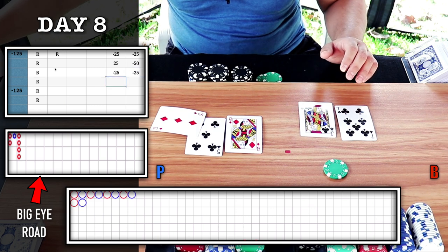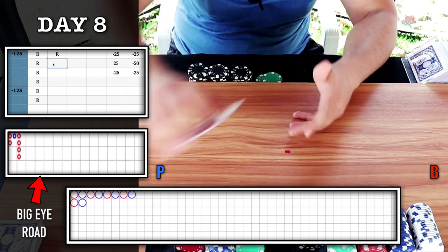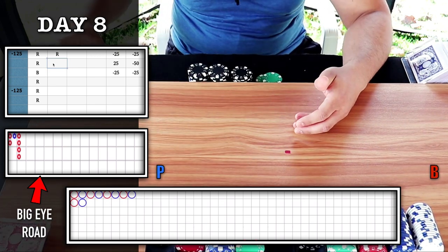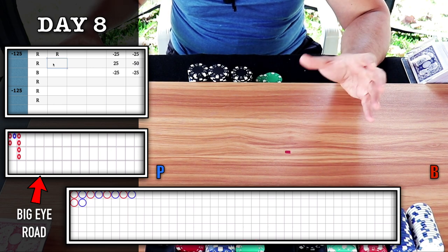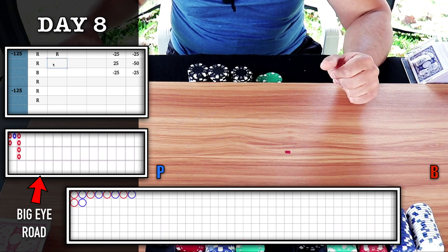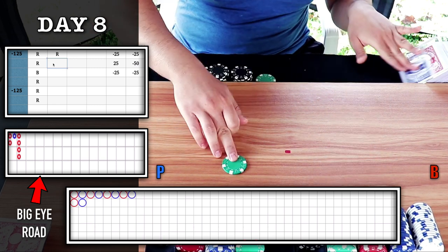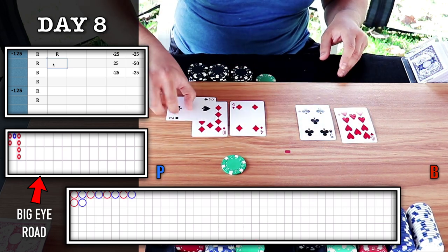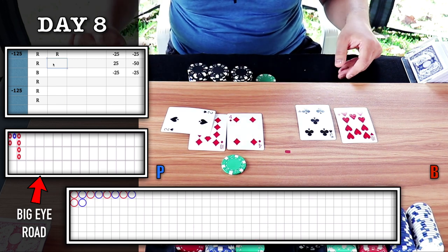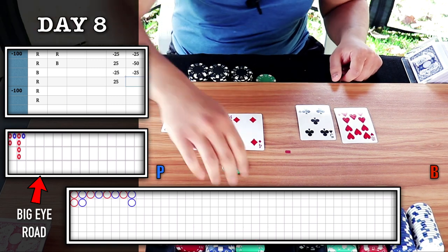This happens at a real casino and it frustrates a lot of people — they think the cards are not going their way. Still waiting for my trigger. I'll continue playing the chop as red is trending right now, but I'm gonna continue betting on the blue circle. 25 on player. Finally, we pick up a win here — player wins, blue circle — plus 25.